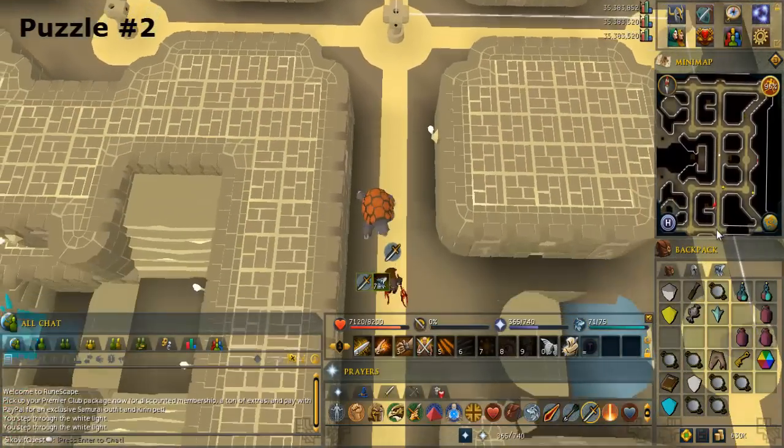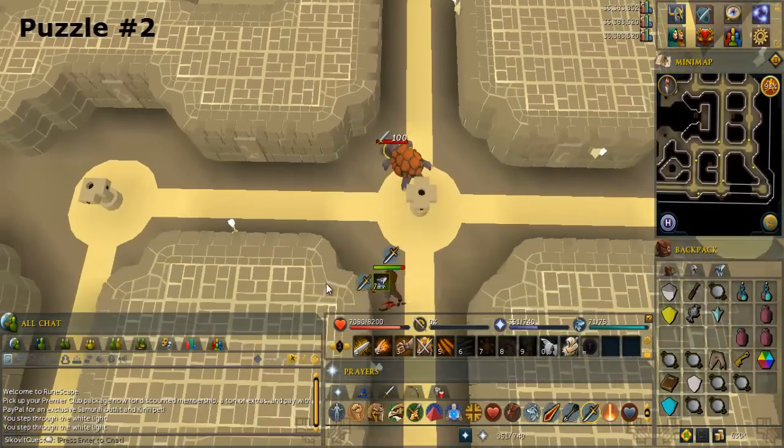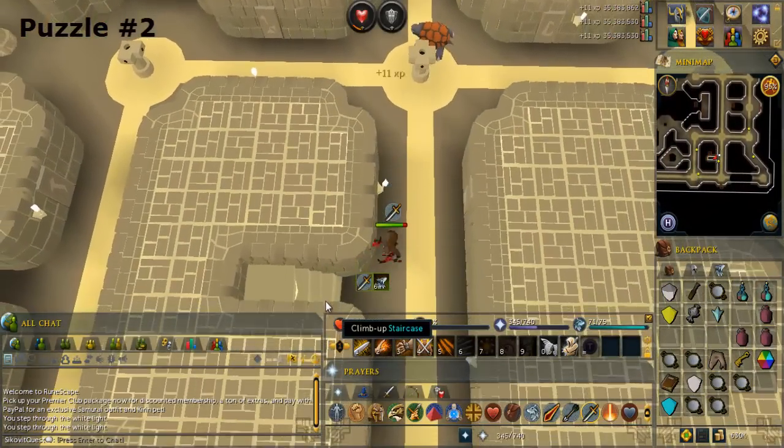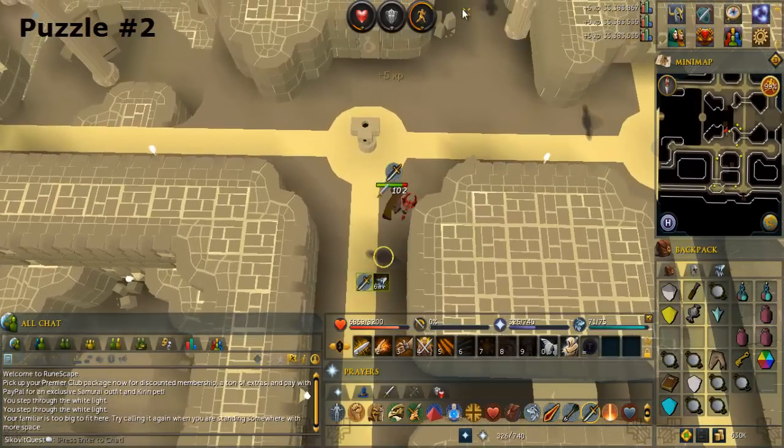Climb up the stairs to the south. Climb down the stairs to the north, then up the stairs after that.